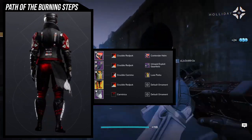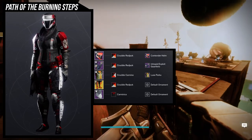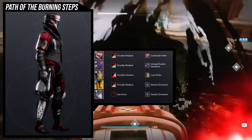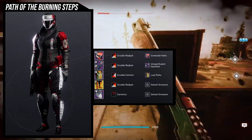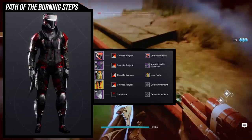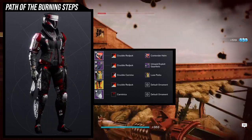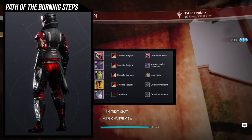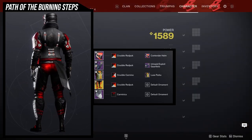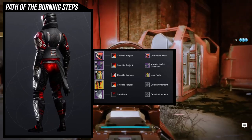The only trouble you'll have is combining it with certain sets because there's a lot of cloth to it and barely any armor, plus it has a glow. For the example set I just dove in full on with the cloth — I did a casual look. The first look I ever made with Path of the Burning Steps was just a basic no-armor look, and I still think it looks way better with cloth. For the helmet we're using the Contender Helmet — it's very minimal, just a visor and armor on the sides, and the glow is actually white, which combines nicely with the boots.